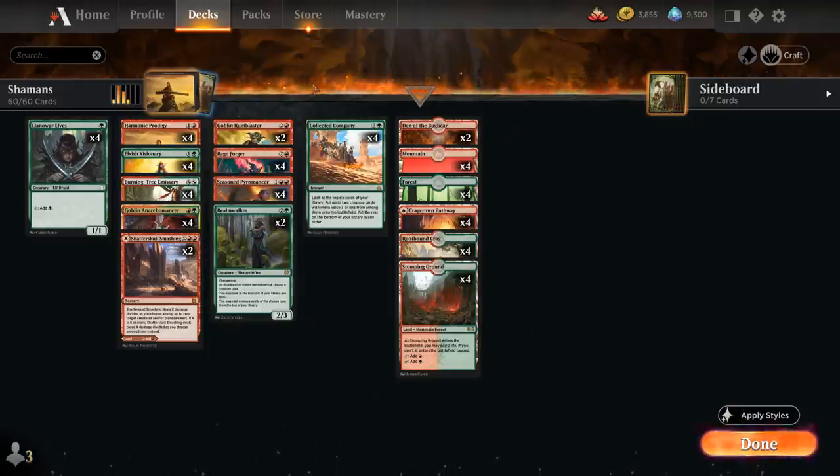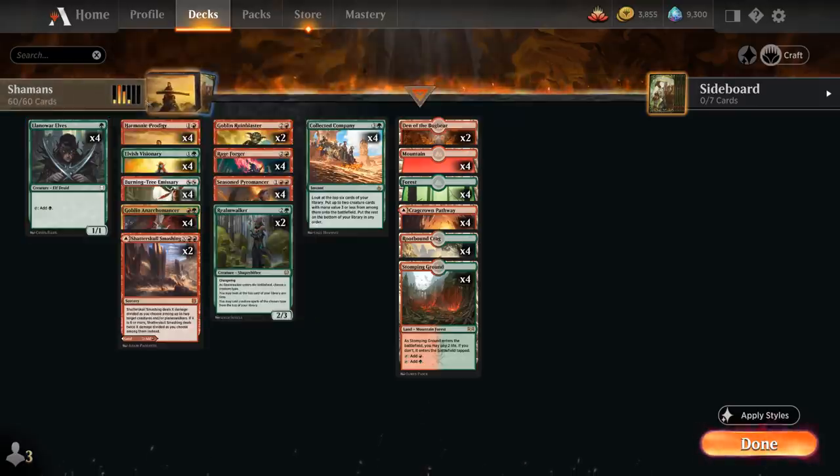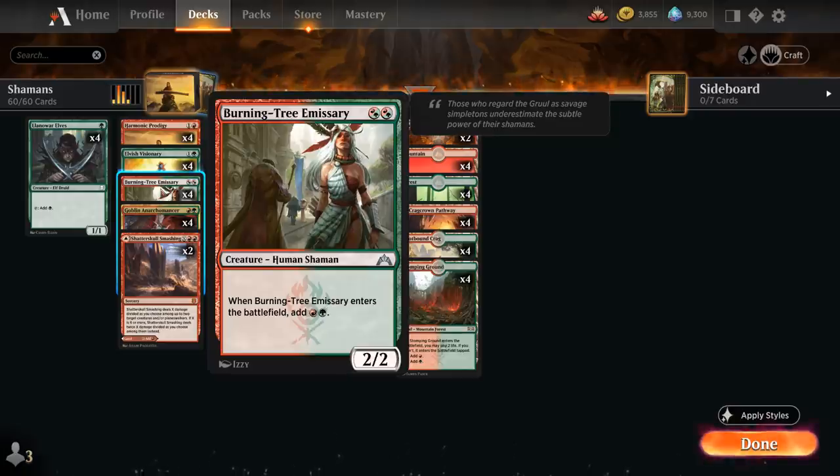Looking at the rest of the deck: at 1 mana we're playing Llanowar Elves as another non-shaman to speed up the deck and let us cast Collected Company a turn sooner. At 2 mana, besides Prodigy, we also have the full playset of Elvish Visionary — a 1/1 Elf Shaman that when it enters the battlefield draws a card. Great if we can cast it at a discount with the Anarchomancer, or if we get to double its triggers with Harmonic Prodigy.